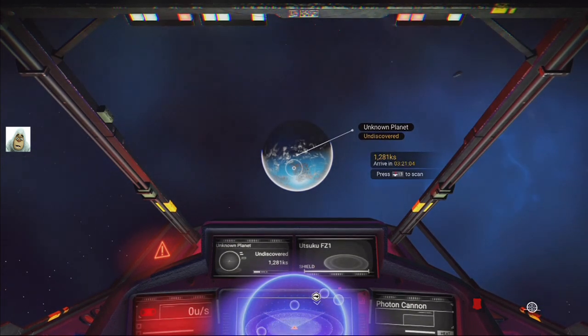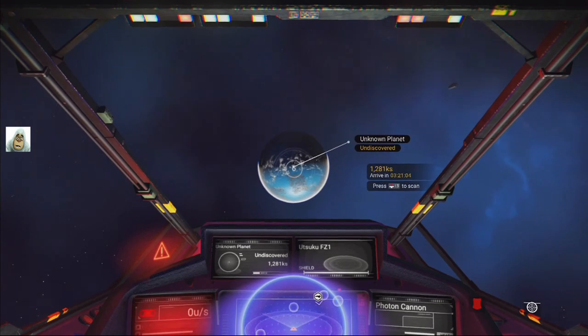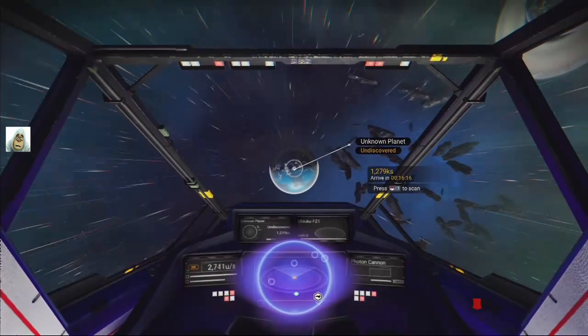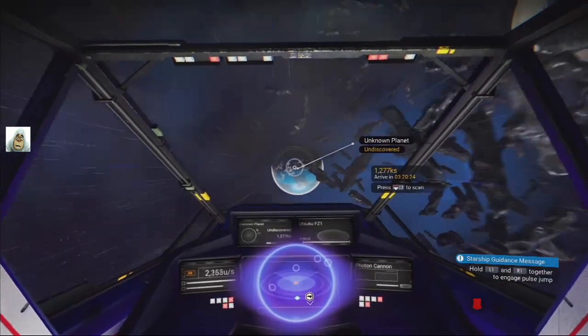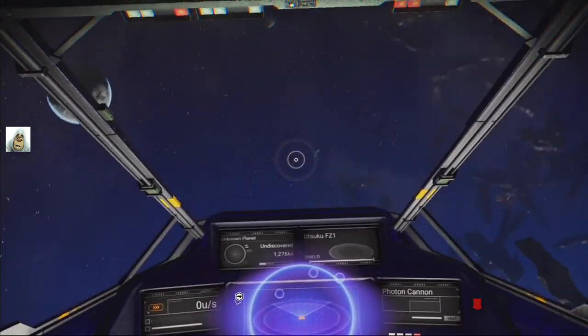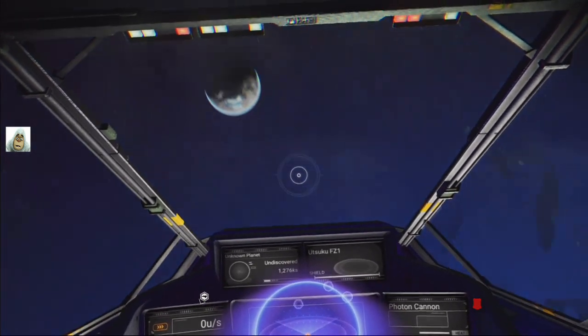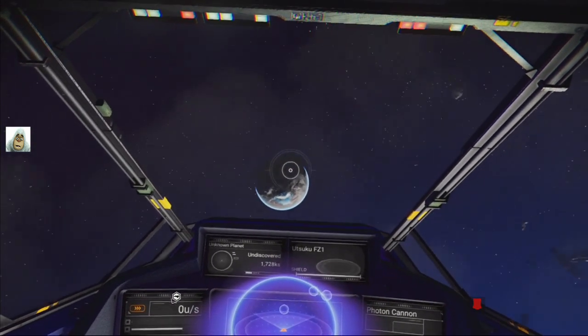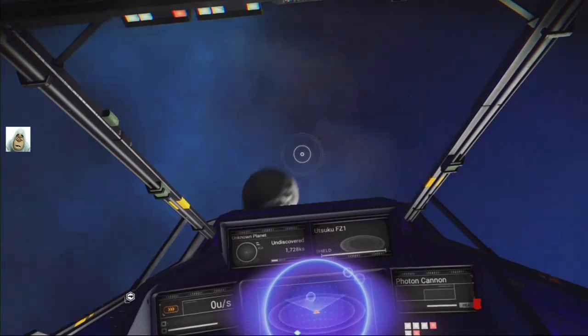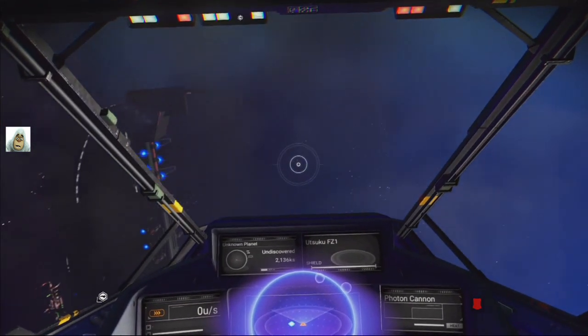Let's go find out what this one is like. Actually, we should go to the space station first, I think. Hey, that didn't register. Is there a space station? Some of these places don't have space stations, so this might be one of them. There's no sign pointing to one.